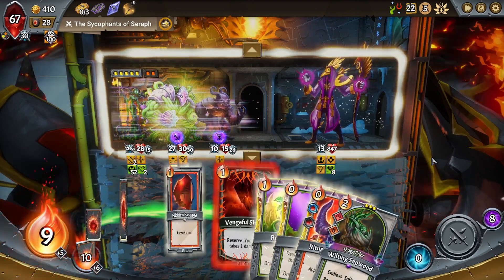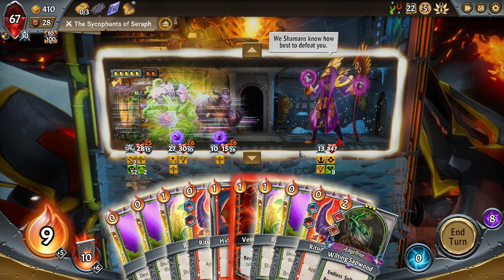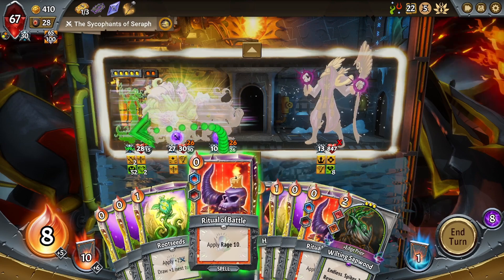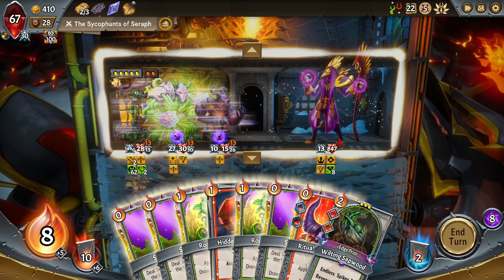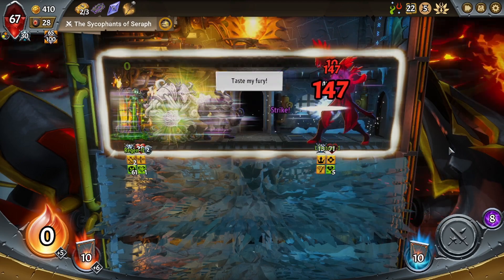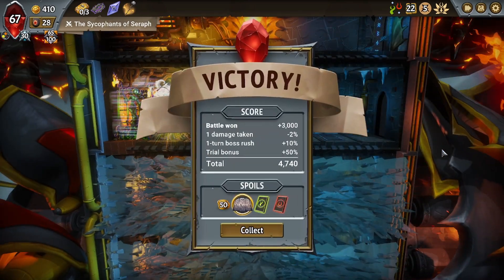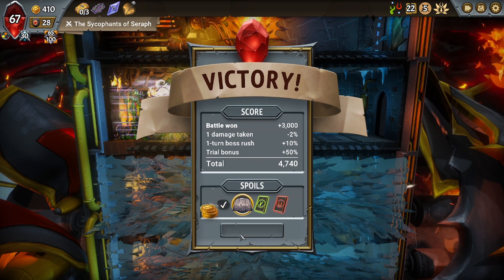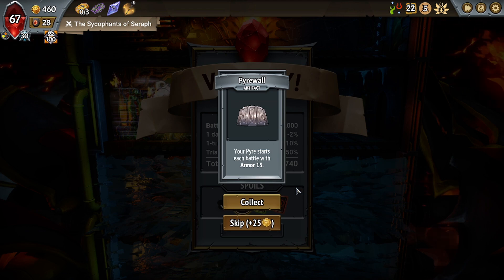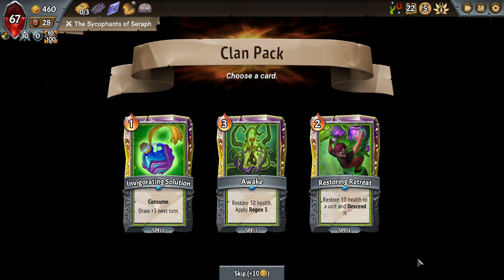We're going to play the Wilting Sapwood again, of course. We're going to play both Vengeful Shards. We're going to play Awake on you. Root Seeds on you. The Stings right here. Stop there — let's kill the boss next turn. The boss has almost full health, however it dies after dealing only two attacks. Play the Vengeful Shard, play the Ritual of Battle — now it only gets one attack. Let's win. We got a random artifact — we got Pyre Wall. Not my favorite, but let's take the Pyre Wall rather than 25 gold.